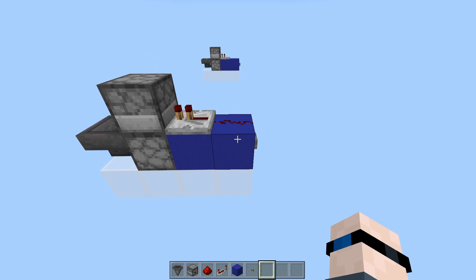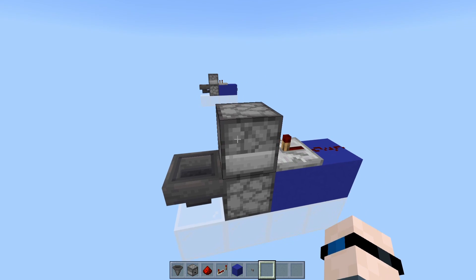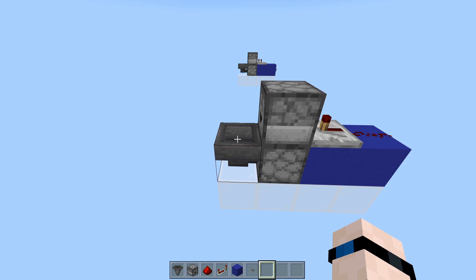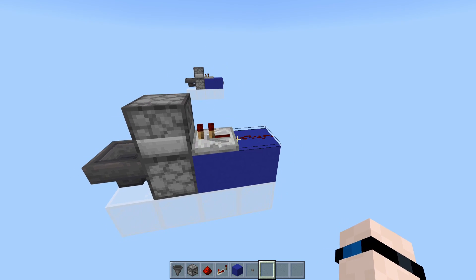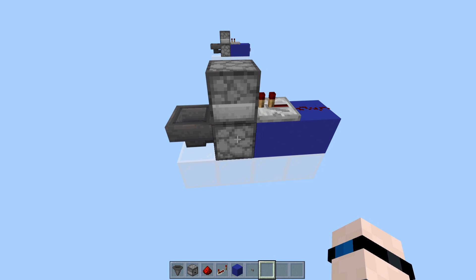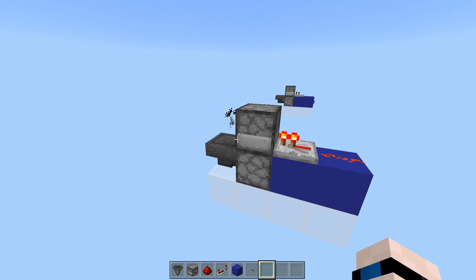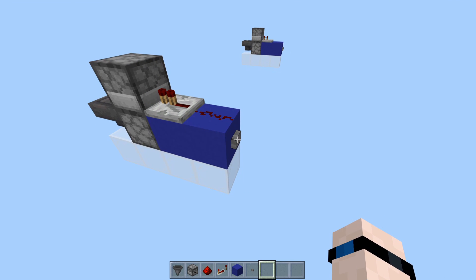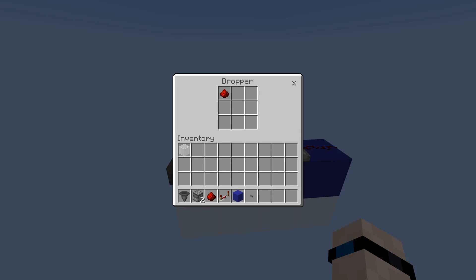When we press this button, it will power this block, which will power this redstone dust and send a signal into this dropper. This dropper will then fire that redstone piece into the hopper. Immediately from there, the redstone will travel back into the bottom dropper. Then when we hit the button again, this signal will power the dropper again, pushing the redstone piece back up into the top dropper. So we'll push the button — you see the redstone dust fire. It's not in the hopper, but it is in the bottom dropper. We press the button one more time and the redstone dust travels back up to the top.